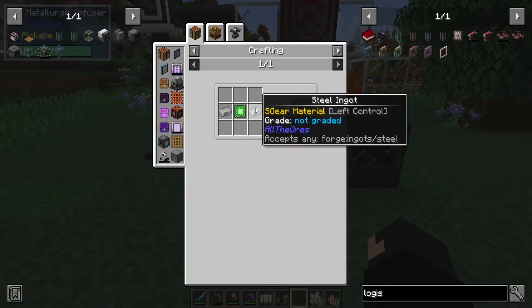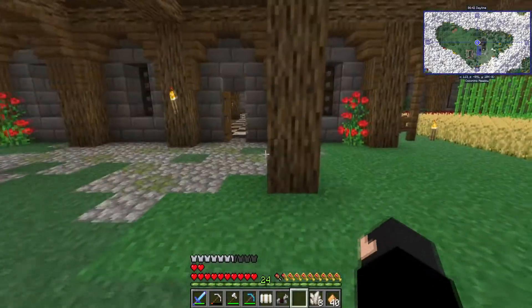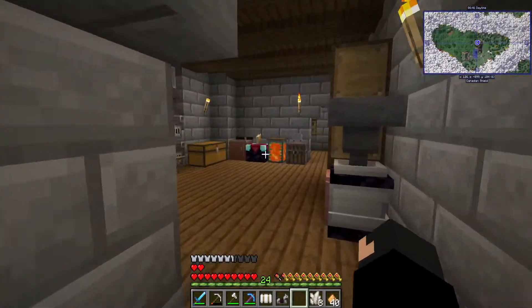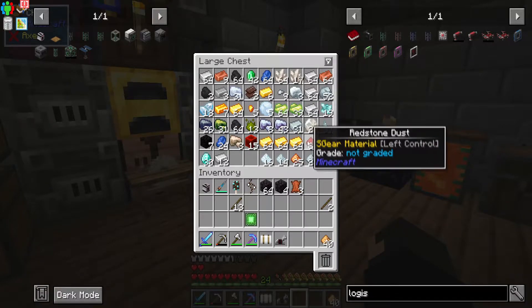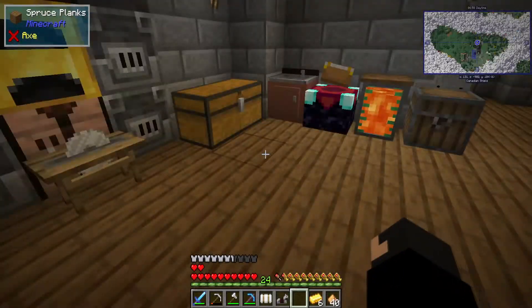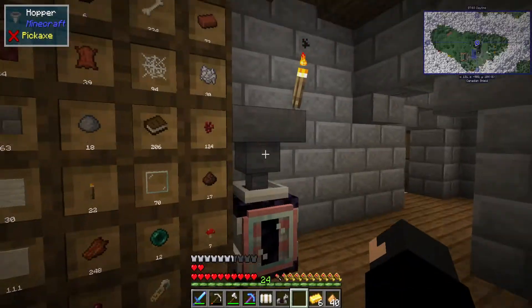We only need one logistical transporter for now. We need steel — how do we make steel? I think we need iron dust and coal. We've put everything through the salvager and now we've got 30 diamonds, up from 8. We've made about 22 diamonds so far — that's pretty impressive. You can do it with armor too, whatever you want.